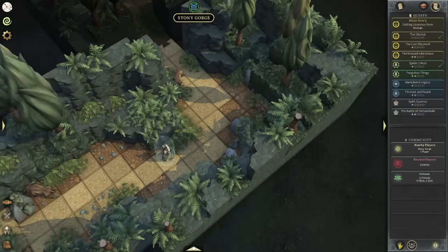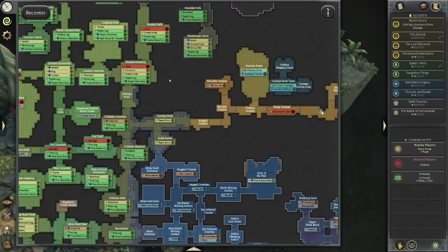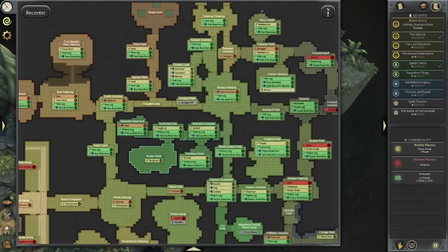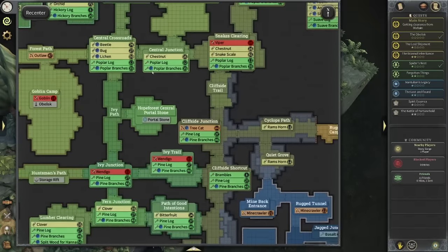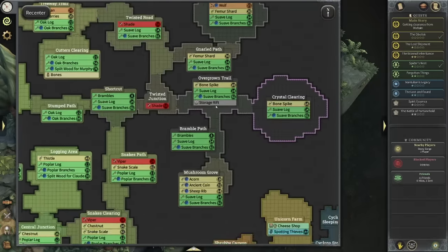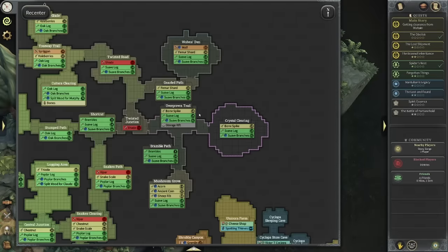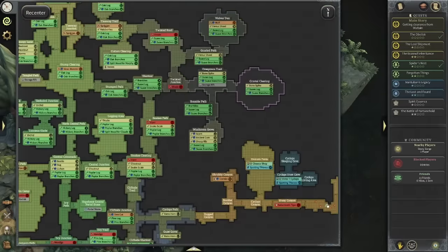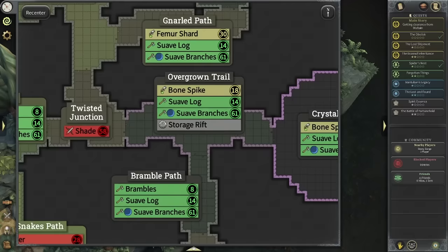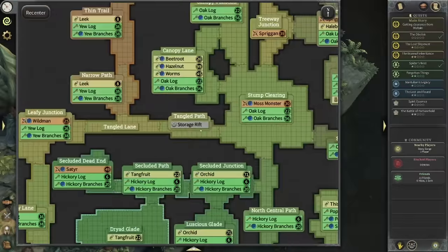A lot of people have been complaining about banking in general, and how it's so annoying to walk from one side of the map to another. I want to showcase how big it is to have this Storage Rift unlocked. Let's take a look at the map when we're talking about woodcutting specifically. Here's one right here — Storage Rift in the Overgrown Trail, top right of the map. This is the farthest point from where you can store the timber. So you don't want to run all the way back. What you want to do is utilize the Storage Rift to actually put your Suave logs in right away. It's a very, very useful tool.